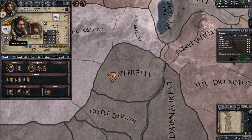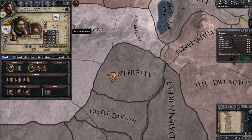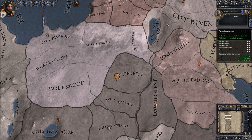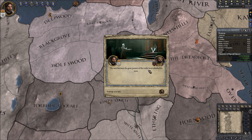Alright, picking an ambition - let's try to keep focus. I want to increase the size of my domain. This gives 25 prestige, this would be 100 prestige - let's do that instead. I'm going to kill that guy so it's going to take a while. Lord Balon - you do what you want, I don't care. The wars between the great powers of the realm have subsided for now, until next time.